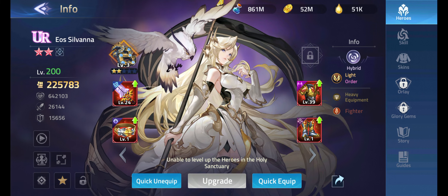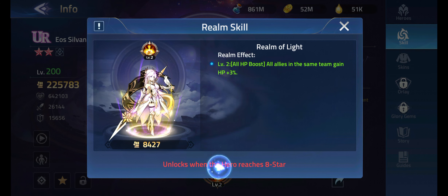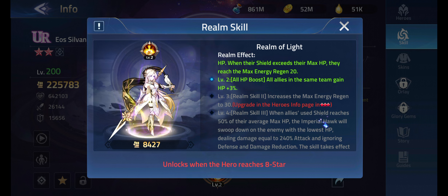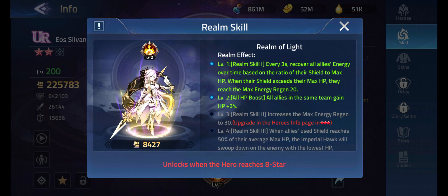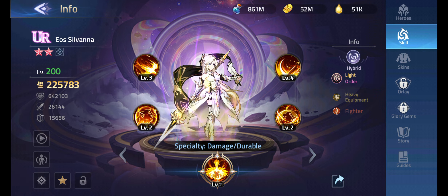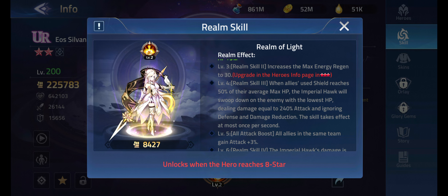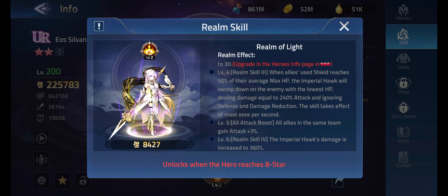More importantly, it's a realm skill — that's the new skill type that legendary heroes have. You have to make the hero reach eight-star to unlock the full skill. But at level one, realm skill one, you just have it at a base copy — and it's still a pretty broken ability. The level four realm skill three is insanely good.